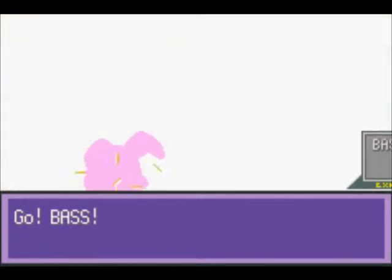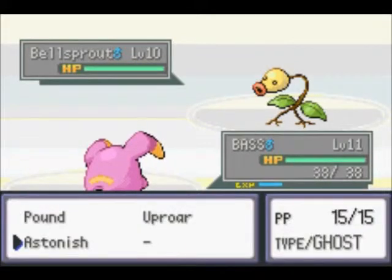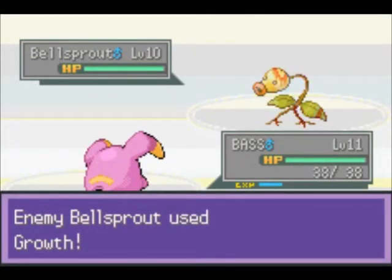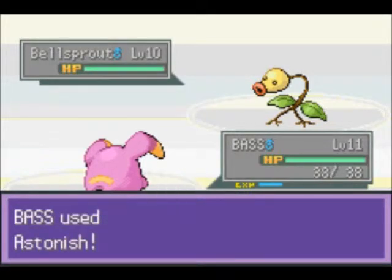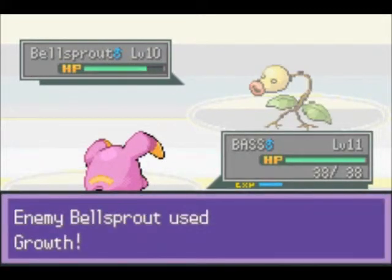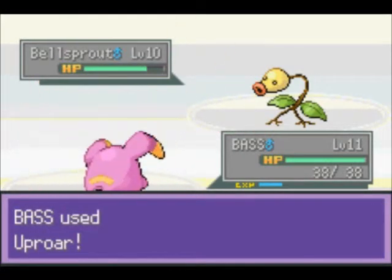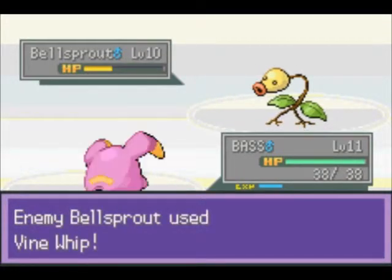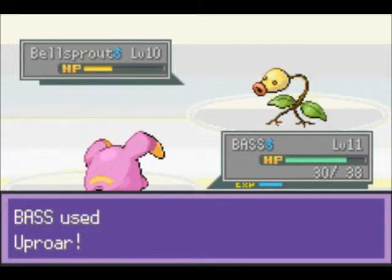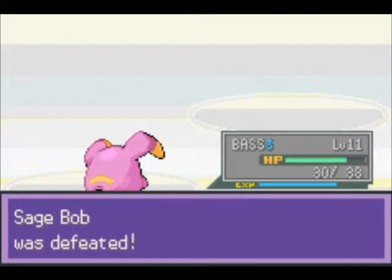Go ahead and switch to Base for this next one. We should be able to handle him pretty well. It just doesn't do much. Let's see what Uproar can do. Everybody's faster than us — we're always going second. And that should do it. One down and a whole bunch more to go. Sage Bob was defeated.